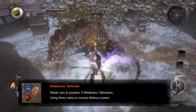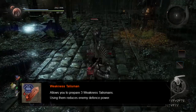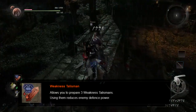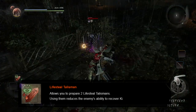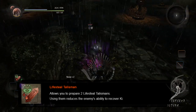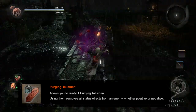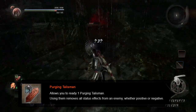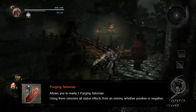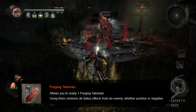The Weakness Talisman is beloved by Omyo haters for being quick and easy to apply, and can also be loved by Omyo melee enthusiasts as it stacks with the water status effect and the confusion status effect. With physical defense reductions combined, you can be dealing several times more damage than you thought you were even capable of. Next we have the Life Seal Talisman, which reduces the Ki recovery speed of enemies — mostly pointless against yokai but interesting against human bosses in conjunction with earth's status effect. There are also Purging Talismans, which completely eliminate all status effects on an enemy, positive and negative.